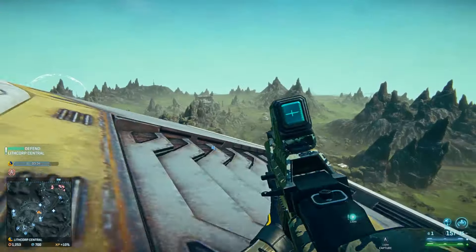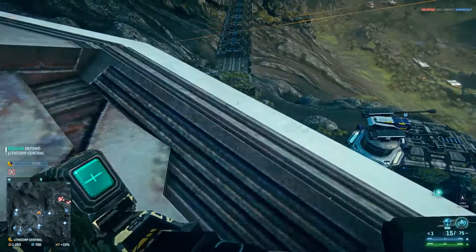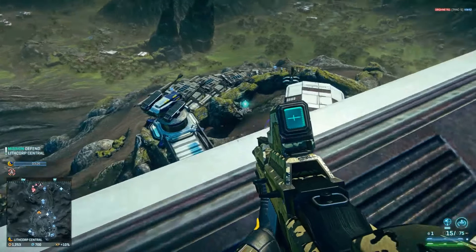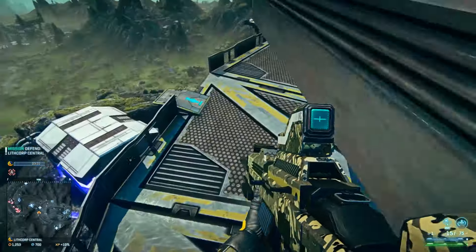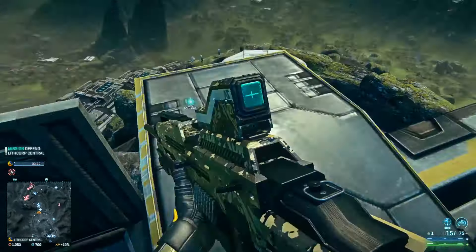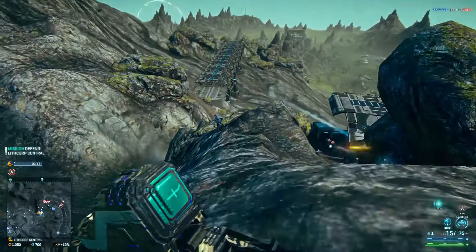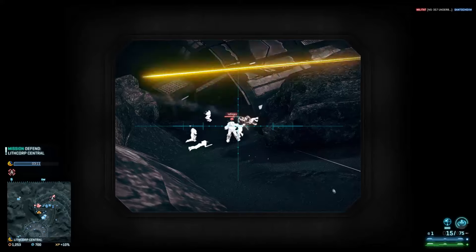The other things you can do - if you find a terminal, you can hold E and take it over if it's an enemy terminal. Or if you have a turret like this, if it's an enemy turret and it's a base that's capturable, you can also change everyone's turrets and everyone's consoles and things, which is good. It disrupts people, but you can also jump in the turrets and use them against the enemy.